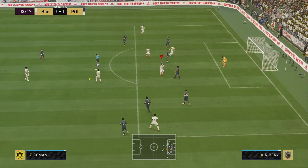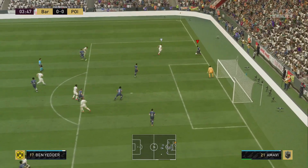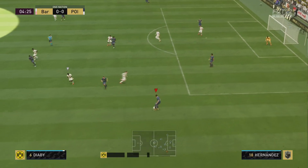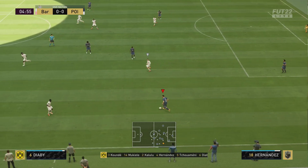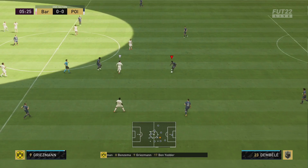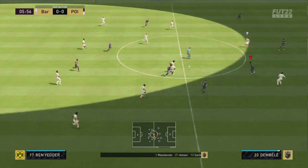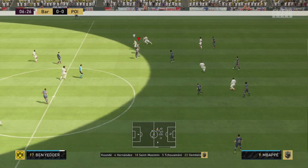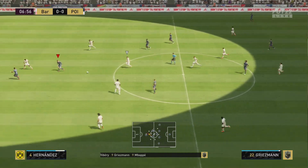He goes for a long range shot that's never going in, and now we have the ball. A lot of people instantly sprint and try to run, but we're playing it nice and slow in a narrow 4-1-2-1-2, looking for options and making the opponent make mistakes. He rushes the ball and gives it away instantly, and now we can hit them on the counter - both strikers have run forward.